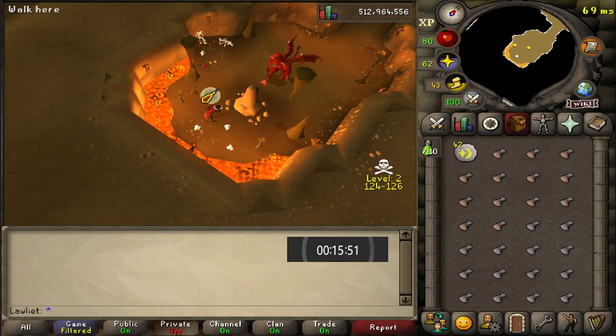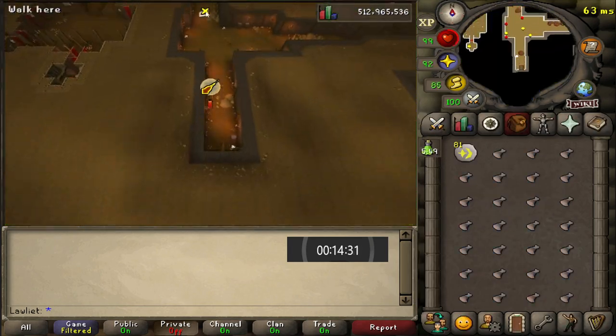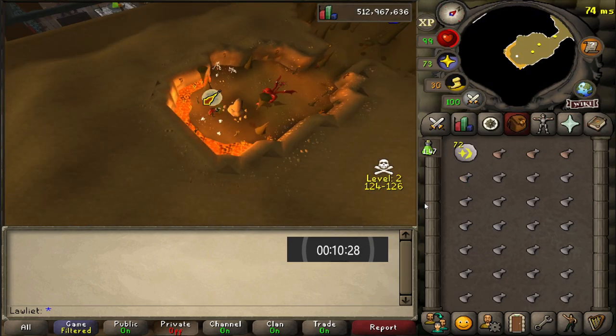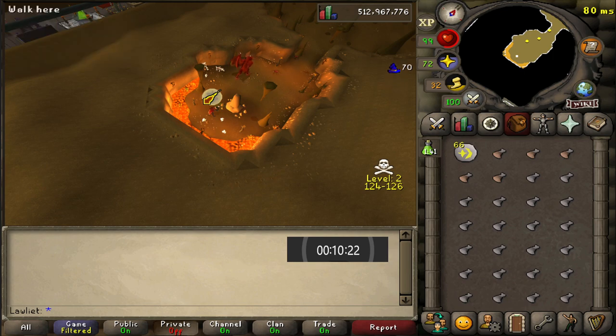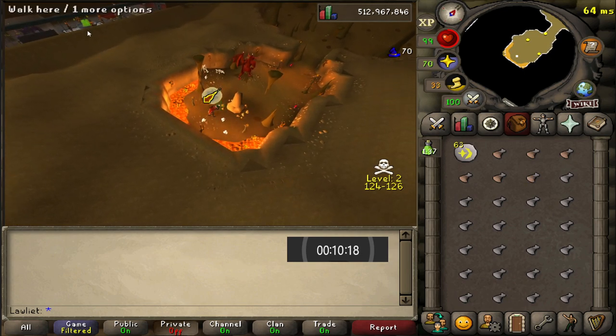And speaking of other forms of damage besides poison, there is a very high level demon in this room. So if it wasn't already obvious, we do go to the other side of the obelisk so he can't attack us. It only took me about 50 minutes to realize — I thought it was Wintertod at first, but I realized it was way too far to be Wintertod.